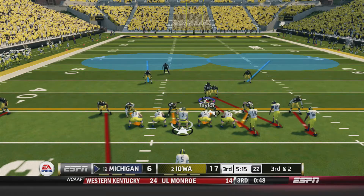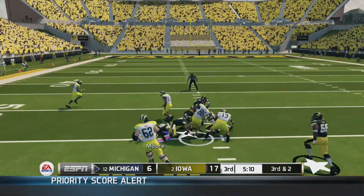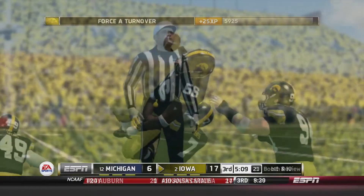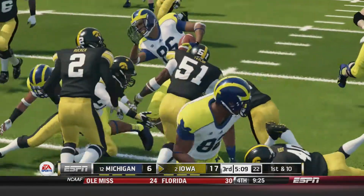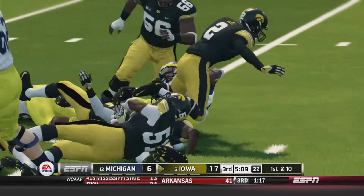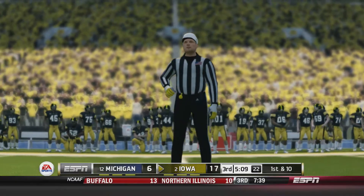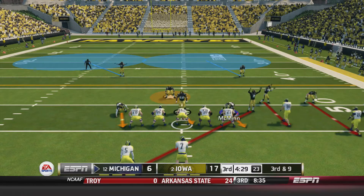Second half, third down and 2 for Michigan. Morris dumping it down over the middle to Howard and he looks like he coughs up the football — it's picked up by Akate for an Iowa first down as we force a turnover. Kind of unexpected but we'll take it. The officials are going to review this one and it's hard to tell on that angle. Looking at another angle — his right elbow hits the ground and then the ball pops out on his left arm, but that's still technically down by rule. So they're going to give Michigan the ball back, which is a good call.